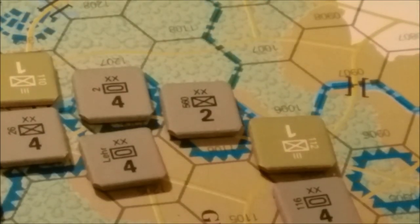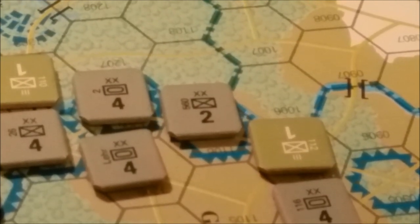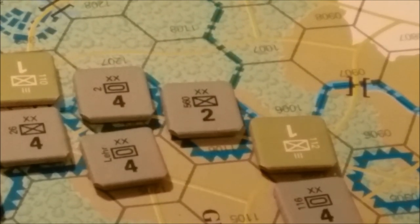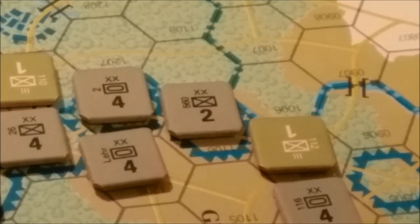A brief note about the counters: the symbols at the top indicate the size of the unit. Two X's mean it's a division-sized unit. Three vertical bars indicate a regimental-sized unit. One X means it's a brigade-sized unit. Taking the Panzer Lehr unit in the lower left-hand portion of the screen, we have the armor symbol, the name of the unit on the left — Lehr — and the number at the bottom, which is its combat strength.